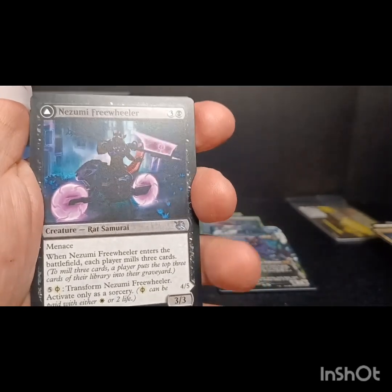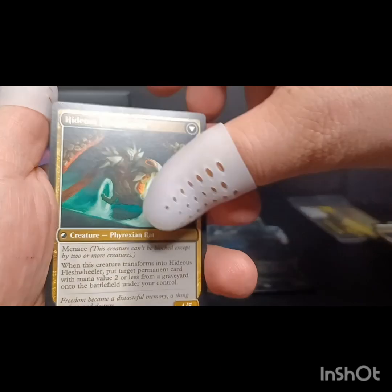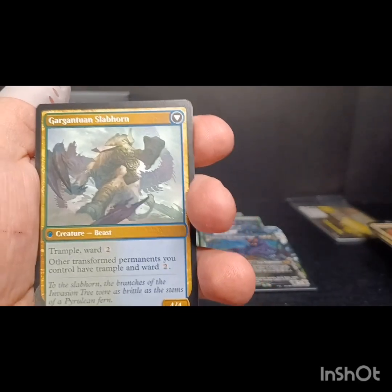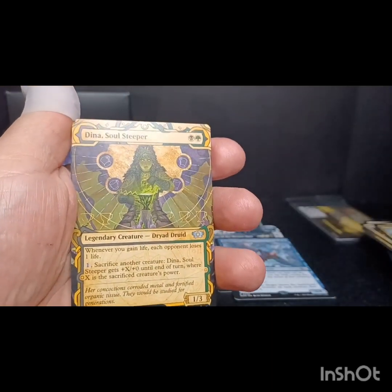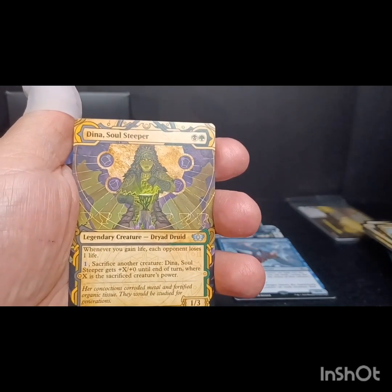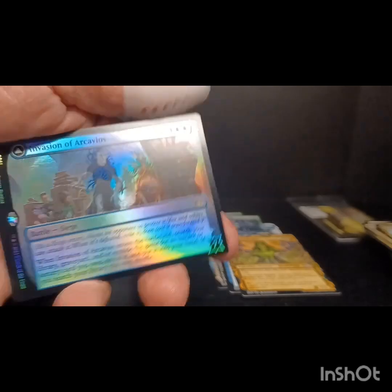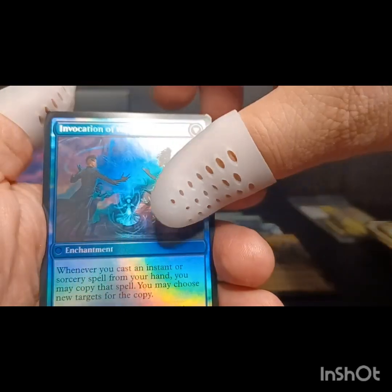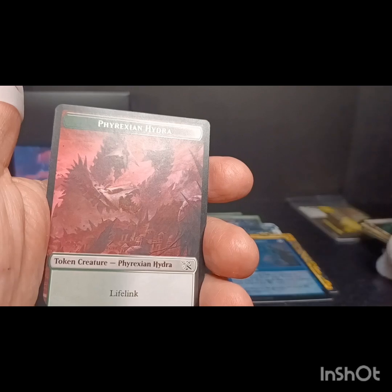Natsumi Freewheeler Rat — that's cool, and it transforms into a Hideous Fleshwheeler. Invasion of Perlia, Gargantuan Slabhorn, with Zephyr Singer as our rare. Dina Sol Stipper and the Mystical Archives artwork. And we got a foil rare — Invasion of Archivius — which transforms into Incubation of the Founders. My cold is really messing me up right now. And a Phyrexian Hydro Token. Two more packs left — thank you for hanging out with me.